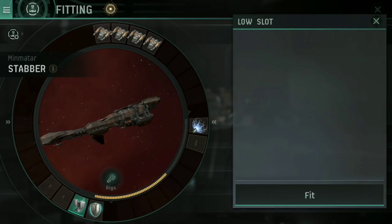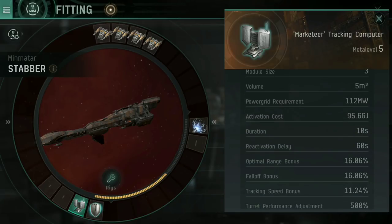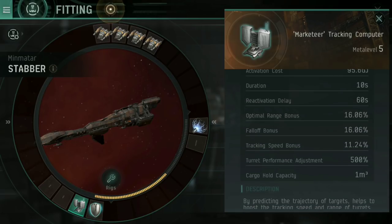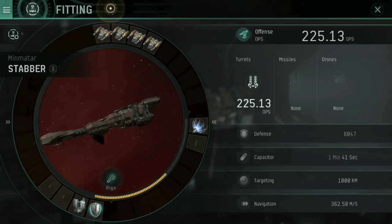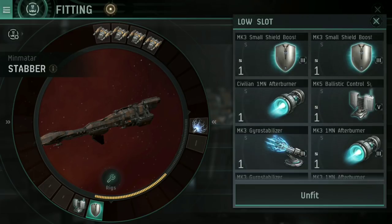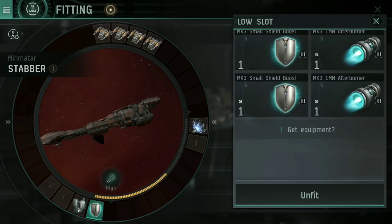I combine that with one of my low slots — the Marketeer Tracking Computer, Metal Level 5. What this does is give me a tracking speed bonus. It does give other things as well like fall-off bonus and optimal range bonus, but all I care about is that tracking speed bonus. I whack that and the Webifier at the same time when I'm up against frigates and destroyers — that slows them down enough and speeds up my turrets enough that I can do some heavy damage. Beyond that, I've gone up to a Mark 5 Medium Shield Booster.